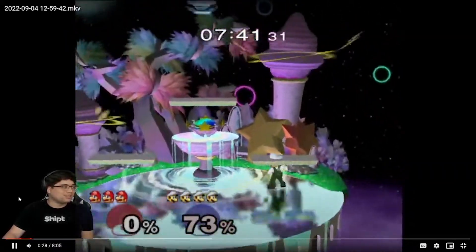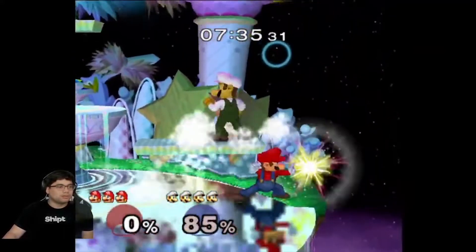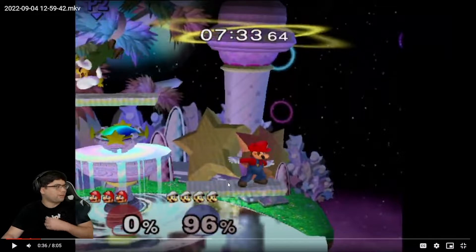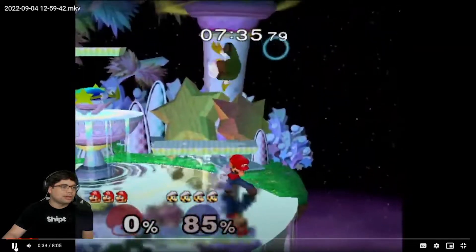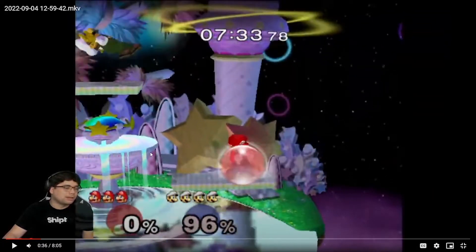He teched it too. Use your invincibility — now he's on ledge. Good, forward throw. Oh, went for the read right there — I see that — but there was the platform so I'm not sure if you just messed up and were trying to fair or something. You could go for a down throw and then a tech chase. He can jump out of that — he's going really high — so you can't tech chase, but you can up air for a guaranteed hit. It's tricky because Luigi gets out so quick.